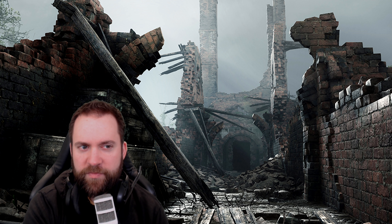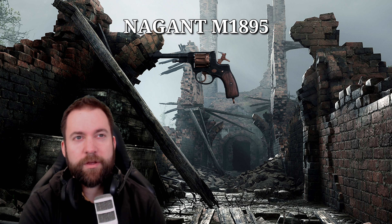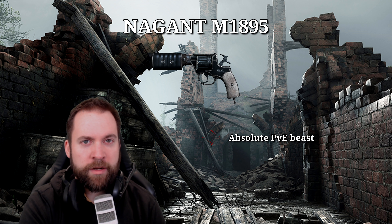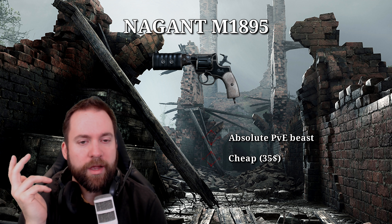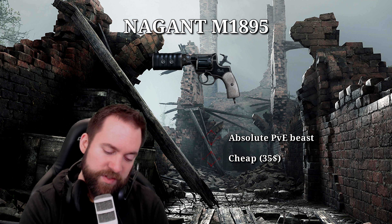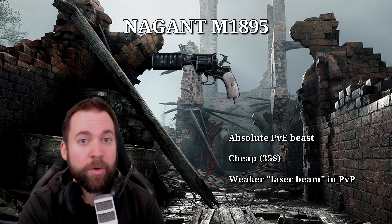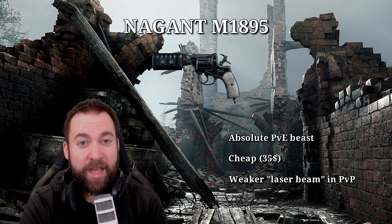Poison gun reviews. You saw some gameplay clips and probably also saw a few of the issues I have with the poison ammo, but also how good it can be. Let's go through the single guns and talk about them. First off, let's start with the Nagant. Regular Nagant - forget it, don't take it. But the Silent Nagant with poison might become my standard go-to when I play the Nagant in a loadout. First of all, poison ammo is really cheap for Nagant - it's 35 bucks, that's almost nothing.